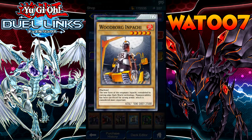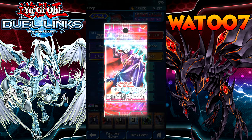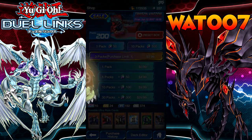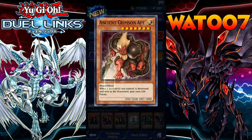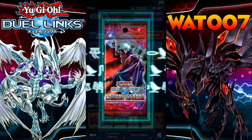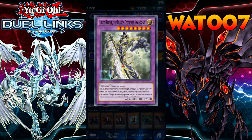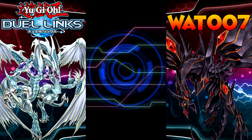We got Counter Cleaner, Woodborg Apache, Attack of the Moon, Exchange of the Night and Day, Paw Thunder, Pie Station. We got Blazing Apache — that's such a good card, we got the main beat stick. Ancient Crimson Ape — when a monster you control is destroyed and sent to the Graveyard, gain 2,000 life points. We're getting one of the Buster Bladers — we got Buster Blader the Dragon Destroyer Swordsman! Yes, that's the good one. I like that one a lot.